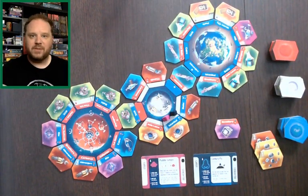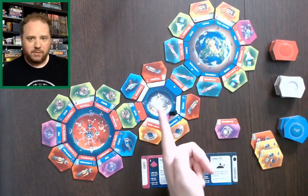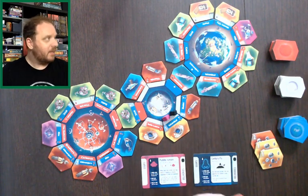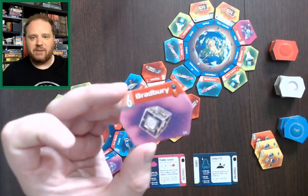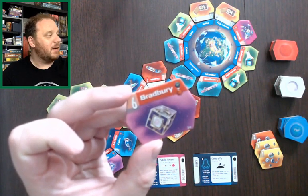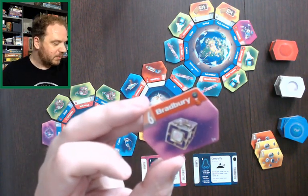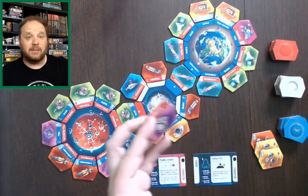This is Junk Orbit. What you see here are the Earth, the Moon, and Mars. I have this set up for two or three players; if you play with more, you can add the moons of Mars for more space. All the way around them are these little tiles — there's Bradbury. We have all sorts of references to sci-fi items across the whole board. We'll see tricorders, hoverboards, phasers, and there's a very Game Boy-looking thing down here as well.